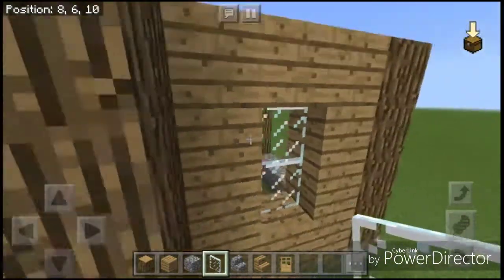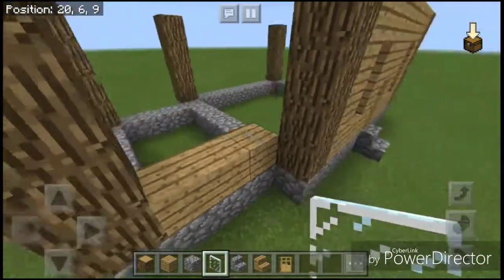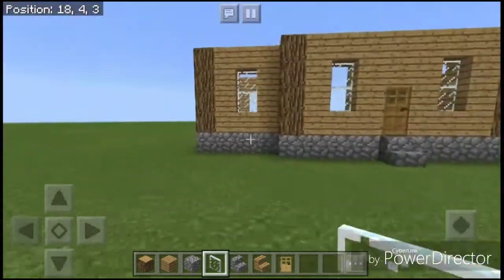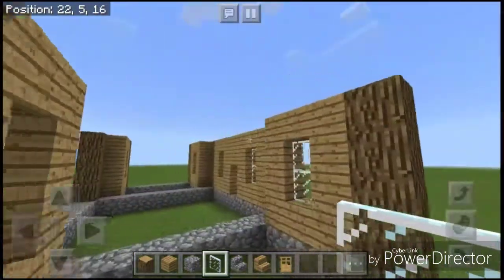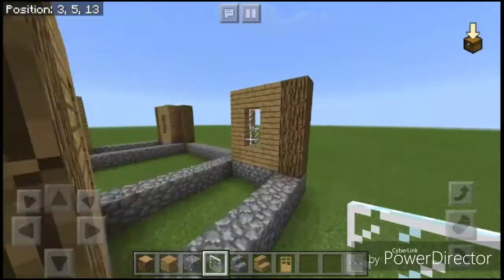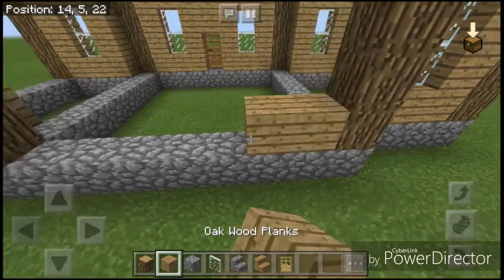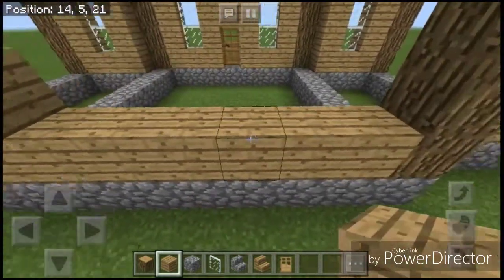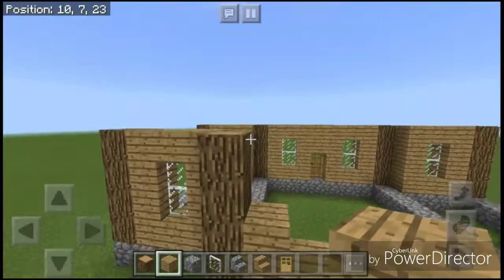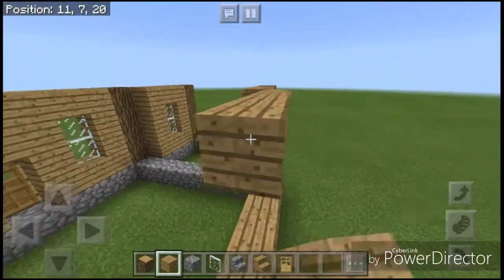I had trouble finding the words for that. That window placement would be on all four of these sides. I'm just going to do that and I'll be right back. I have finished these window pane panels, and we now just have three more to do. I'm going to do the one in the back — what you need to do is one row here, then oak planks on each side, the same for the second row after that, and then complete it like this.